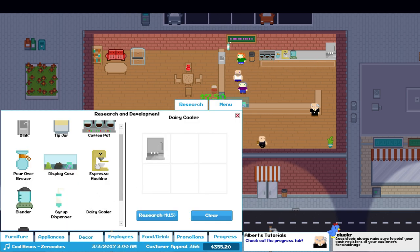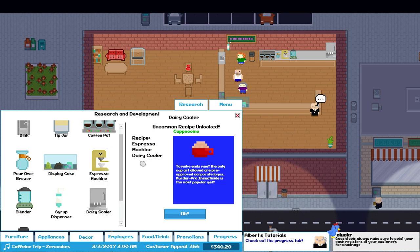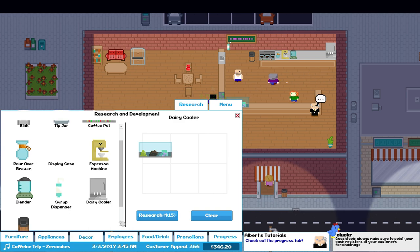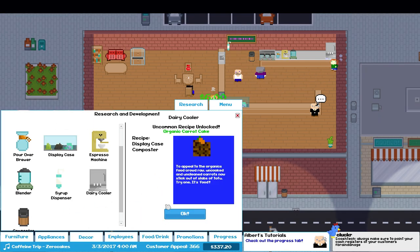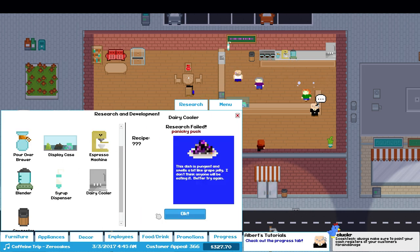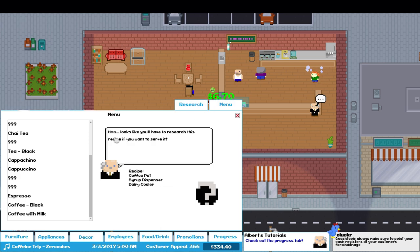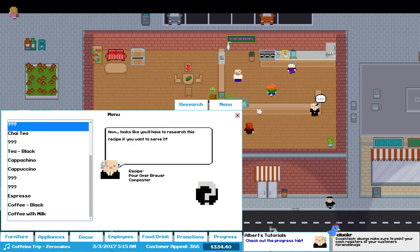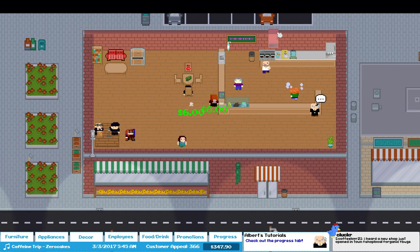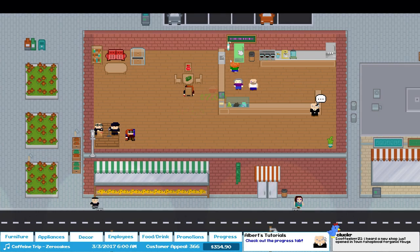What else can we research? Let's do dairy and espresso. That's something — oh, that's cappuccino also? Display case and the trash can — ooh, organic carrot cake! Pour-over and espresso — nope, nothing. I know one of them takes the microwave. Let me get a microwave. I don't have a fridge either — maybe we should get a fridge in here. I'm angry — I gotta click myself. Calm down, calm down. There we go.